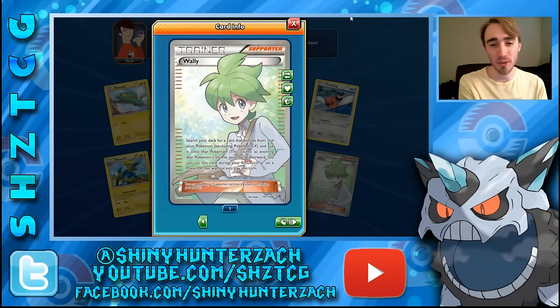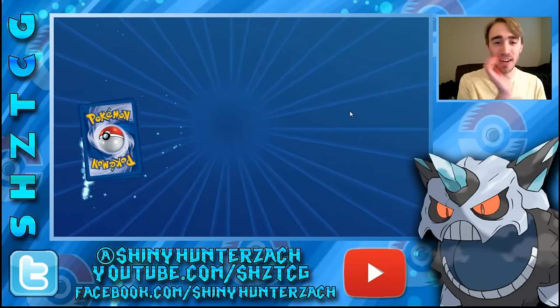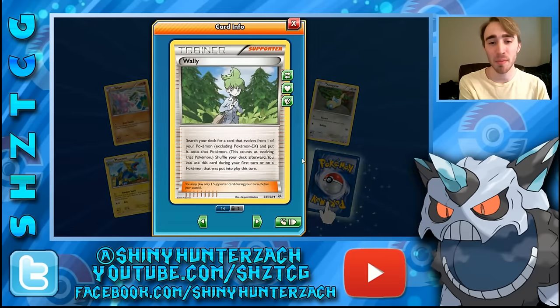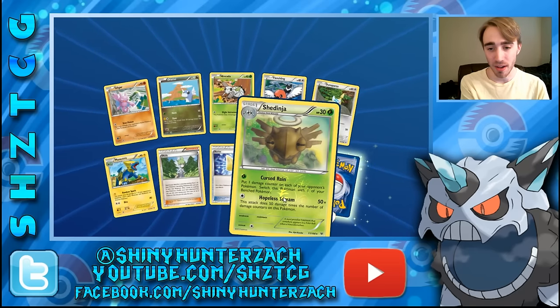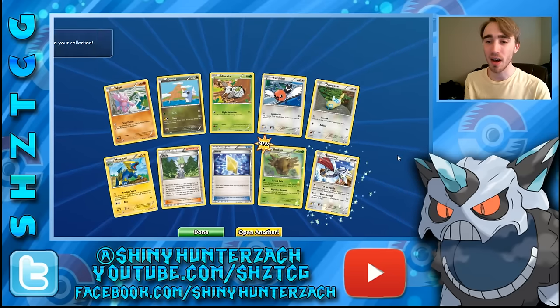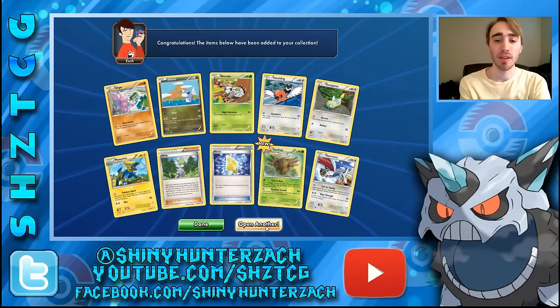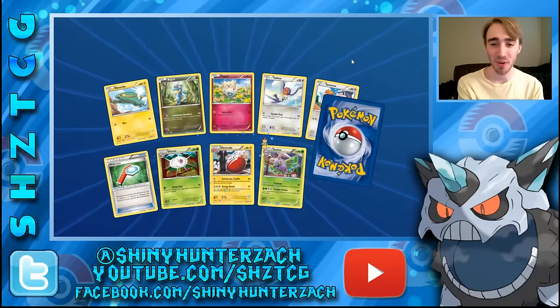Wally lets you search your deck for a card that evolves from one of your Pokemon and put it onto that Pokemon — basically evolving for free, but it says excluding Pokemon EX so you can't do mega evolutions with that. We have a rare reverse Shedinja — people have tried it but it hasn't been too successful — and then a rare Skarmory. Still no Shaymin yet. We haven't even gotten an actual EX yet, just full art trainers.